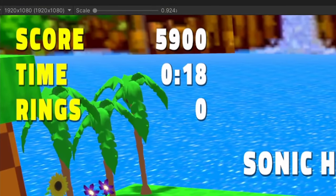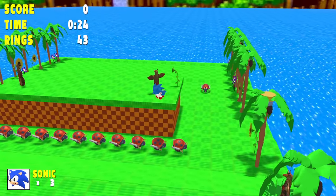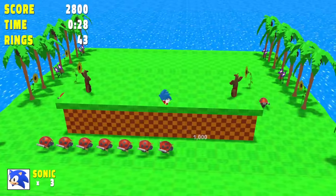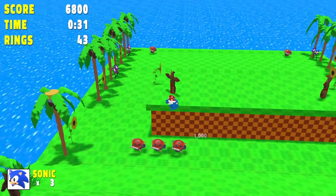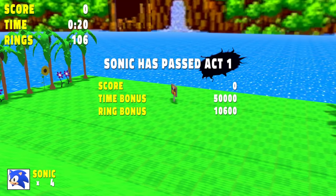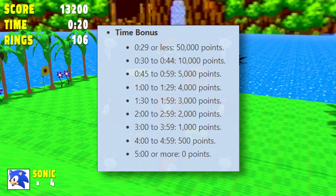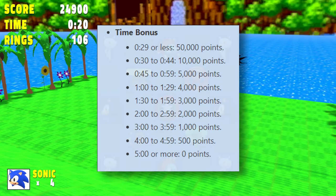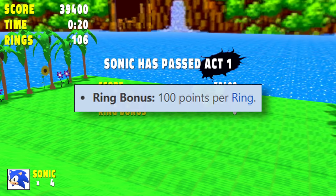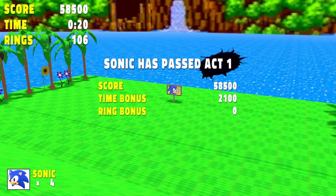The last feature to program is the score mechanic. Sonic gains points for jumping on and destroying enemies. If he jumps on several enemies in a row without touching the ground, he'll progressively get more points for each enemy destroyed, ranging from 100 points up to 10,000 points. Also, when Sonic reaches the end of the level and spins the goalpost, you gain bonus points for finishing - depending on how fast the level is beaten, anywhere from 0 to 50,000 points, so speedrunners get rewarded. And for those who like to collect everything, you'll also gain 100 points per ring collected, tallied up and added to your final score.